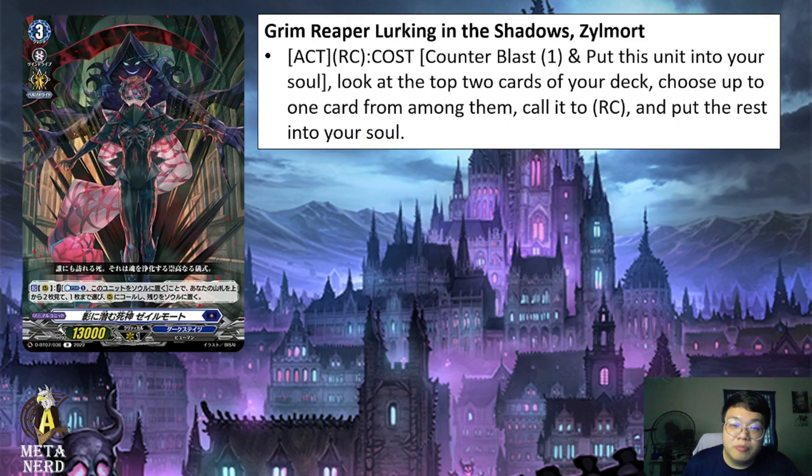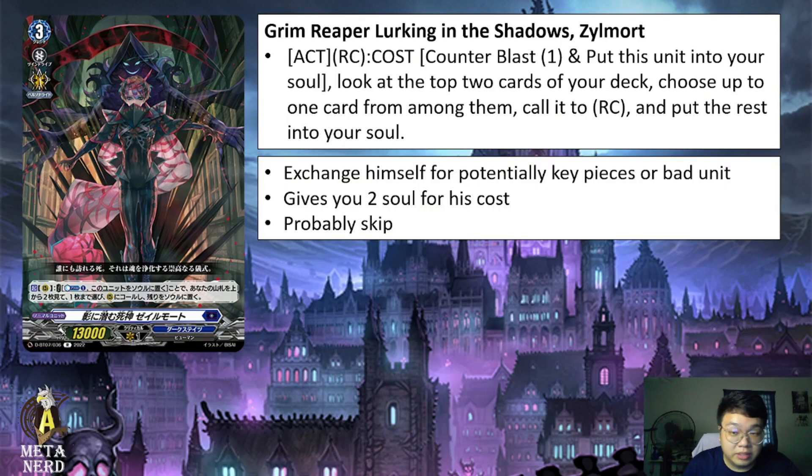Next, we have Green Reaper Lurking in the Shadows, Zillmort. Active Rearguard Circle, cost Counter Blast 1 and put this unit into your soul, look at the top 2 cards of your deck, choose up to 1 card from among them, call it to rearguard circle, and put the rest into your soul. This basically exchanges himself for a potentially key piece, but there's still a chance you check top 2 triggers, so that's not great. This card gives 2 soul at the cost of 1 counterblast, which is not the best. I'm having trouble fitting this card into any right line, but perhaps Draw Jewel or some future boss unit might need it. Most likely going to be a skip since you have better options.